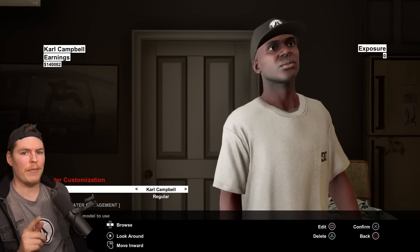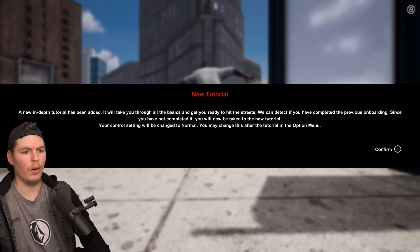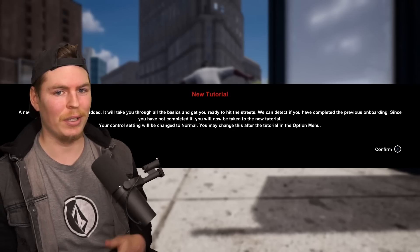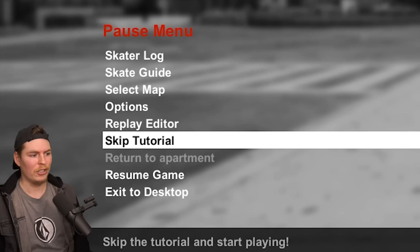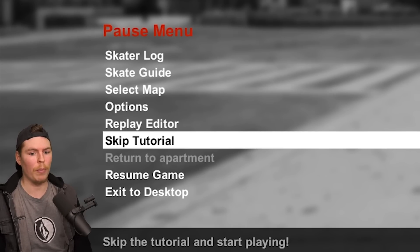Switching to a character that doesn't have any story missions done to check what the tracker looks like now. There's a new tutorial — I kind of forgot about that. You can skip the tutorial, and if you do skip it and want to go back you can always return to it later.